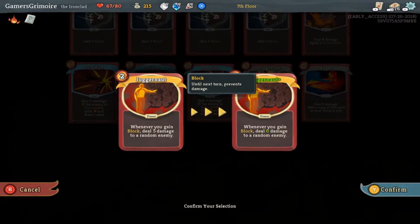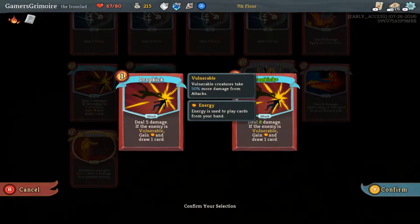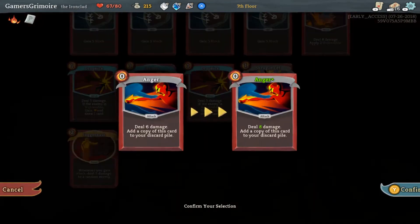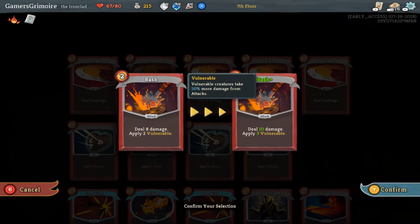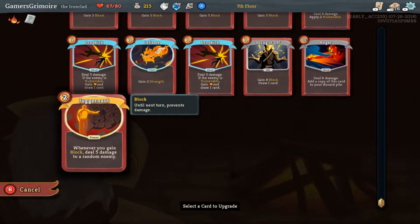What do we upgrade? Deal six damage — that would be pretty good. Inflame's pretty good, that would upgrade only one copy though. Bash plus: three damage and vulnerable three. Oh man, this is actually really, really sick — I really like this game.